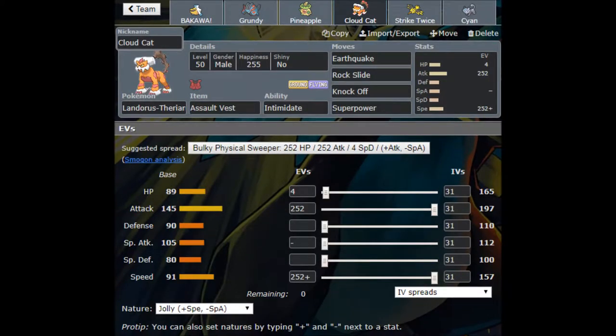The next Pokémon is our Landorus-T. I was really thinking about putting a Tornadus-T in this spot, but I decided on Landorus instead because I really wanted to try Assault Vest Landorus. I really wanted that Intimidate pressure — Intimidate is super important in this format. The ability to come in, put everyone at minus one, and the Assault Vest lets me live Ice Beams from a lot of Pokémon, including Hidden Power Ice from Mega Manetric.